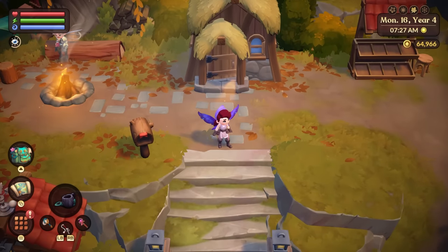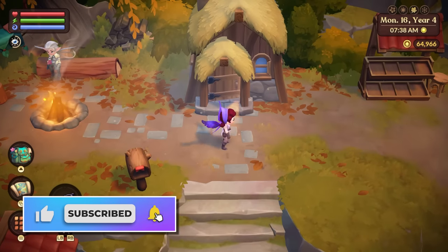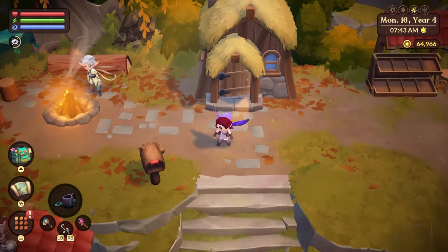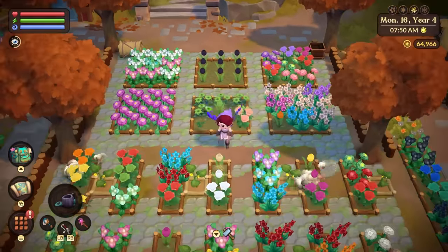This time we are going to be looking at how to breed flowers and how to do it efficiently and effectively. You know we want to unlock all those precious, beautiful wings that Mother Wisp gives us. Look at these gorgeous violet wings. I am so proud of these wings and I want to get you guys these wings. So let's go ahead and give it a nice rundown.